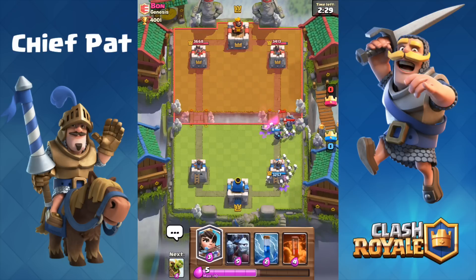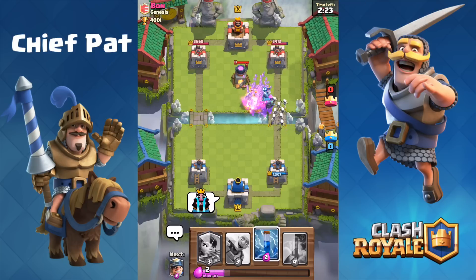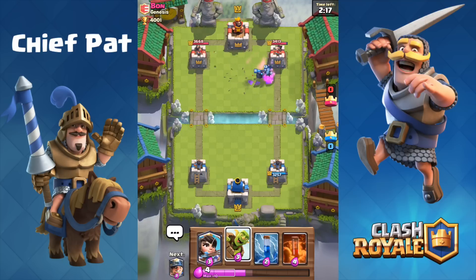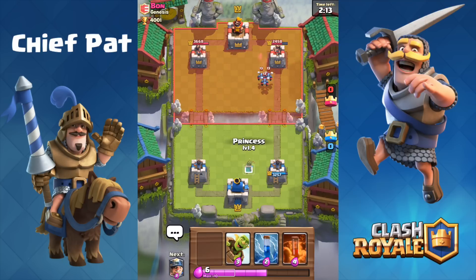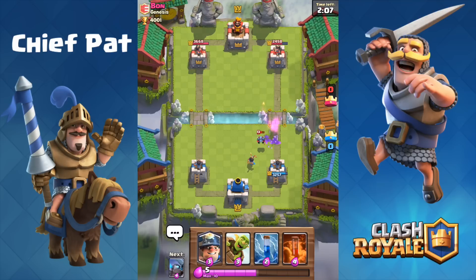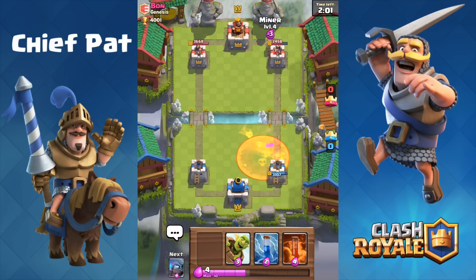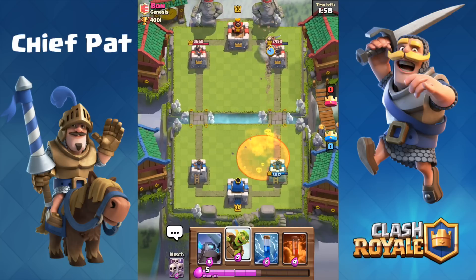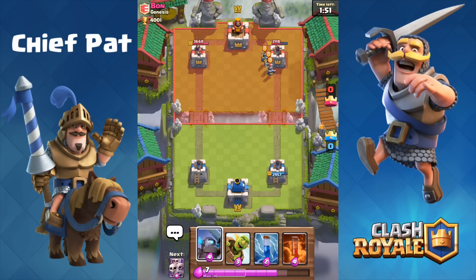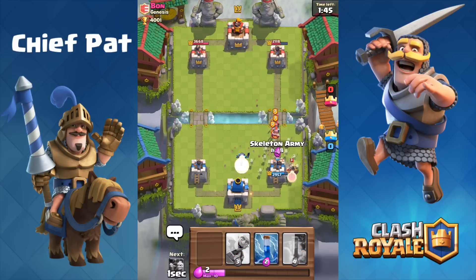This deck is all about realizing when your opponent plays certain cards. Now that he's played his Zap, I'm going to play my Minion Horde, but he has a Furnace that's just going to dumpster my Minion Horde. Still, Mini P.E.K.K.A. is going to take it out. I've realized he has the Poison spell as well as the Zap as his two cards to counter all four of my troll cards: the Princess, the Goblin Barrel, the Skeleton Army, and the Minion Horde. So as soon as he plays both of those cards and doesn't have them in hand, I can go absolutely ham and destroy him.